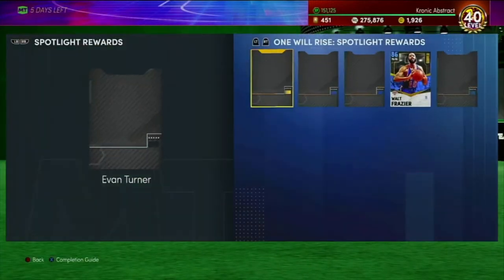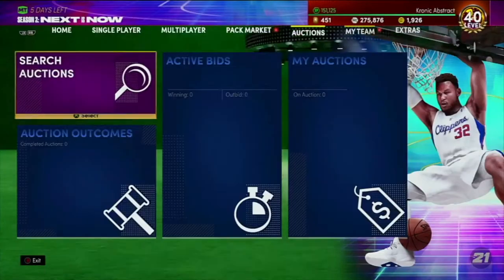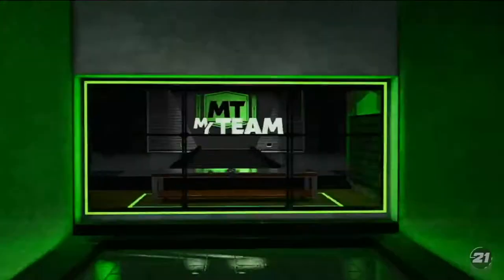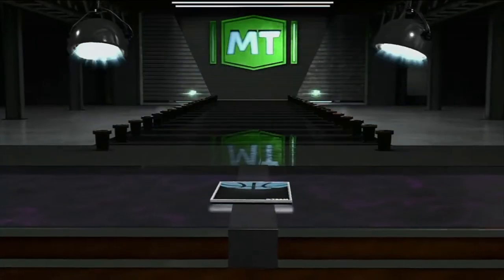I'm hoping Rafer Austin will be my point guard off the bench, at least for now, over Kyle Lowry — because that Kyle Lowry has been on my team since the first season. So let's go ahead and open up this Rafer Austin and check him out.